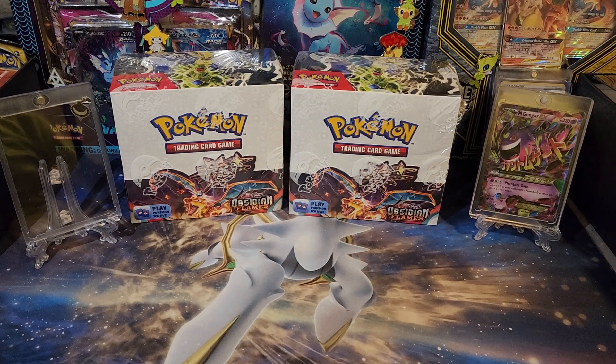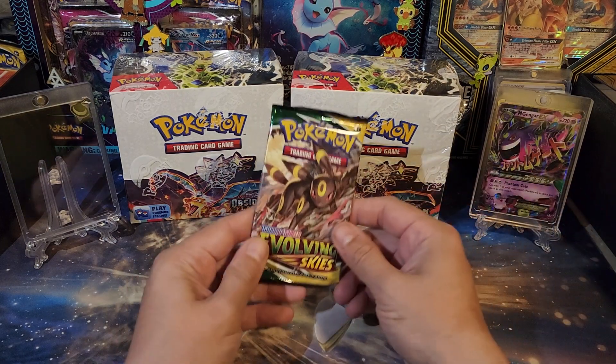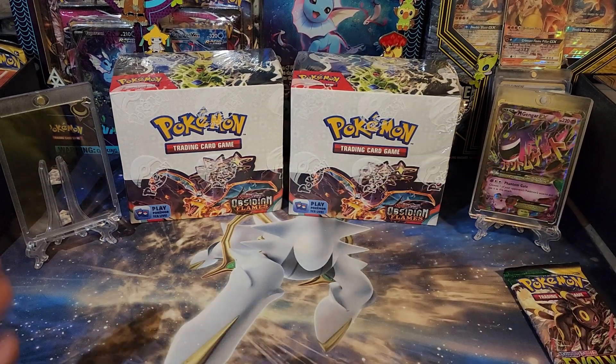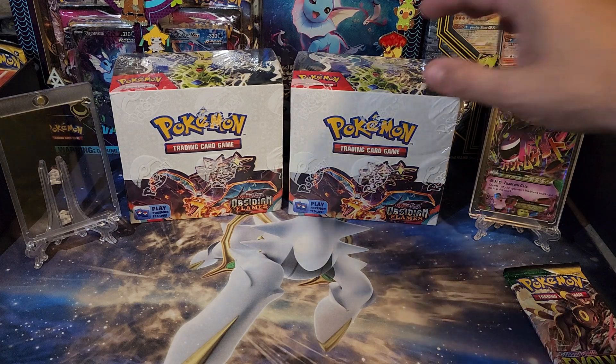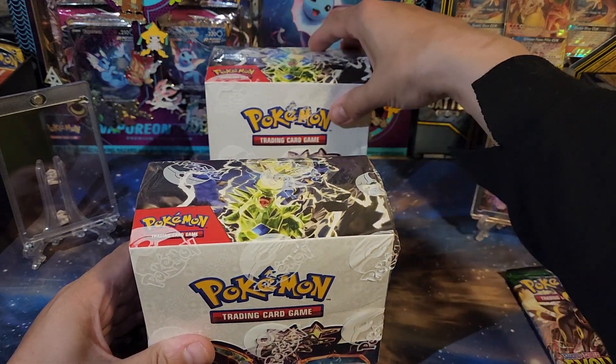What's up YouTube, Shuddy here and we're back with opening two of Obsidian Flames. We're going with a full booster box - same rules as before: if we pull a Charizard we're gonna open an Evolving Skies, and we're gonna keep upgrading that Charizard until we end with our best one, or none, whatever we get.